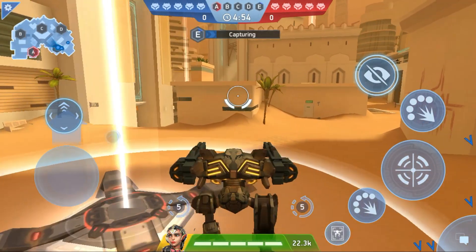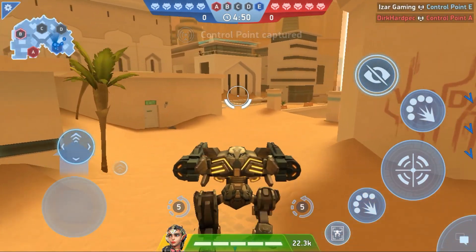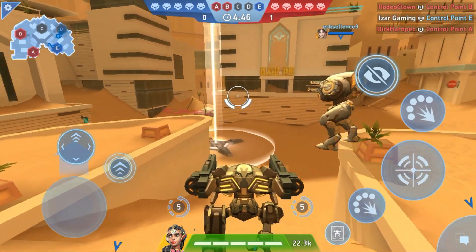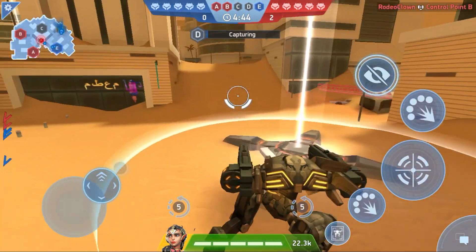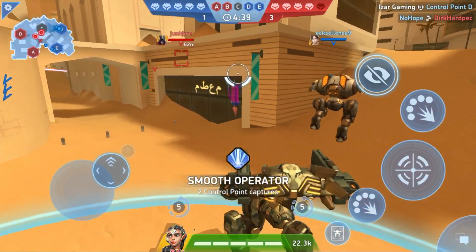Shadow is a rare scout mech that can be unlocked after Ares. He is the fastest mech after Killshot, which can be enhanced with its tilt ability. It may have the lowest HP out of any mech, but hitting Shadow won't be easy, especially when you play it like a Ninja Master.